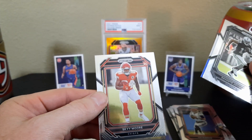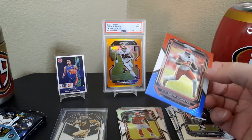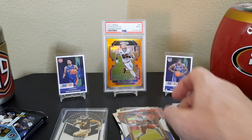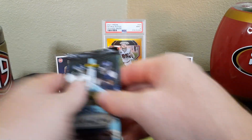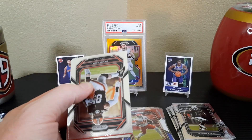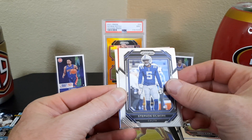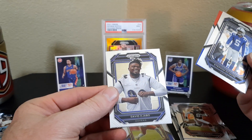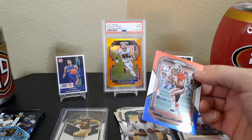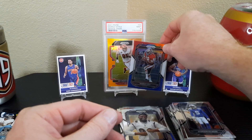Davante Adams — going to the back we got Skyy Moore, not a rookie. And JuJu Smith-Schuster — he used to be a Steeler, he was my boy's favorite when he was on the Steelers; not sure he likes him anymore. That was a thickie, so we got a patch card. David Njoku, Stephon Gilmore, and in the back we got Ojabo, a couple Davids, and then — Ronnie Lott! Heck yeah, that's a PC card right there!